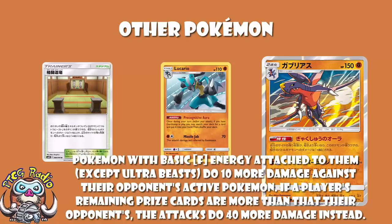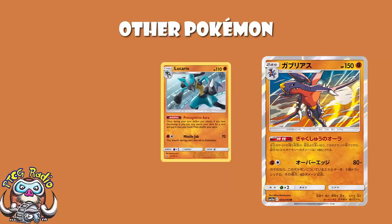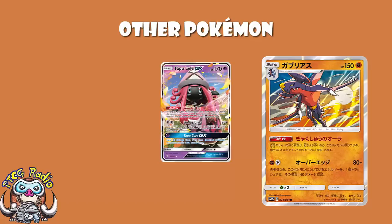We've got a whole bunch of Special Energy we'll look at in a moment. This is a very good deck, but it relies on a whole bunch of awkward one-offs — that is where Lucario comes in. There are a couple of copies of Tapu Lele, just to get yourself your Supporters, which can be quite good. And then we see a bunch of one-off Pokémon.